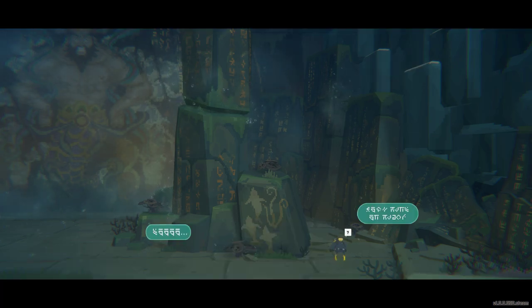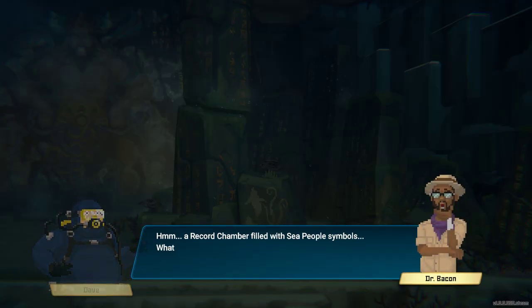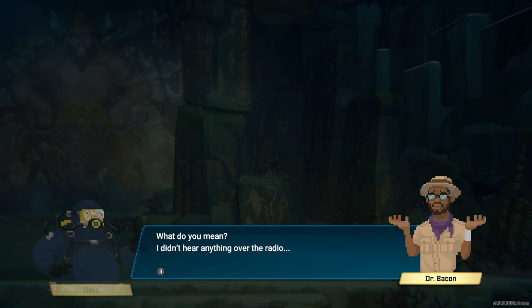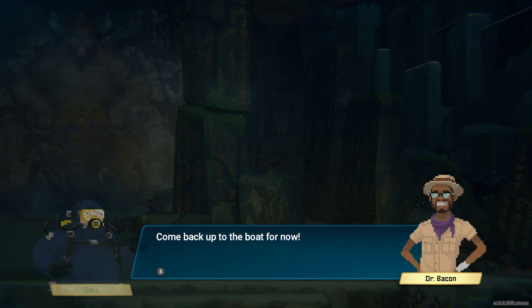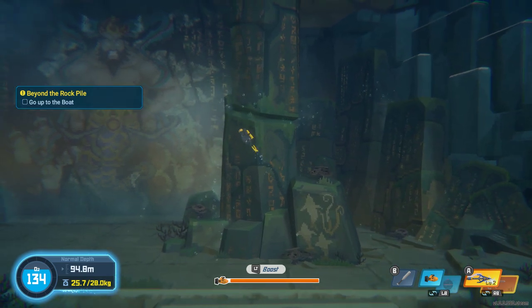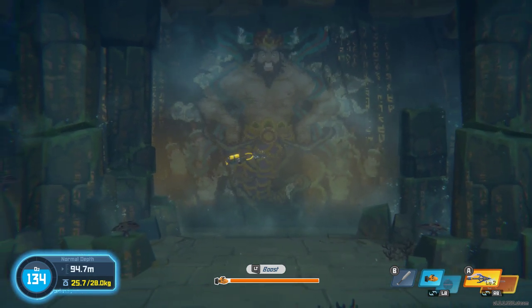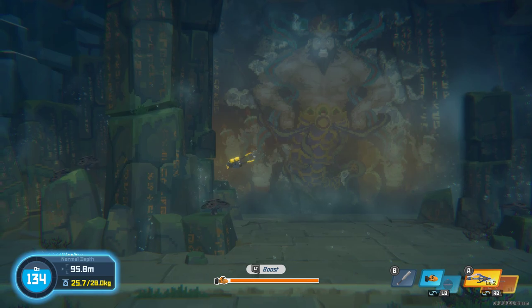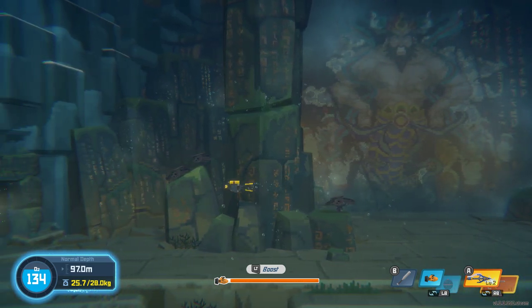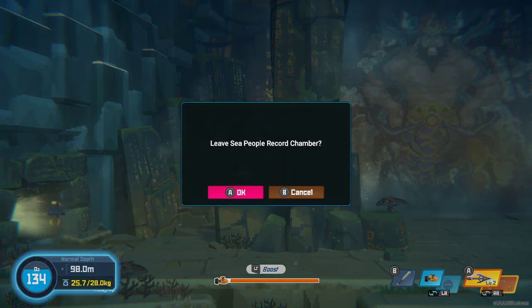I see something on the floor there — it might be another Sea People artifact. Bring it to me. More voices. It's the sound from before. A record chamber filled with Sea People symbols — what could they have written? More importantly, didn't you hear something? I didn't hear anything over the radio. Come back up to the boat for now. I don't see anything secret in here. We lost a lot of weight. Let's leave the Sea People chamber.